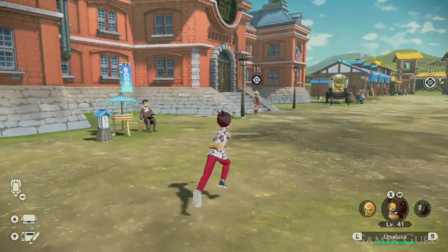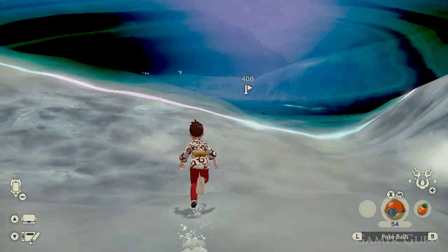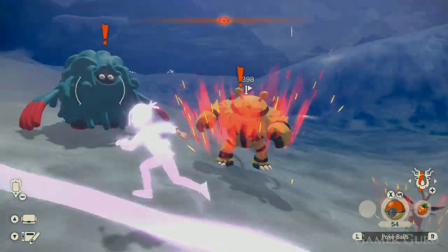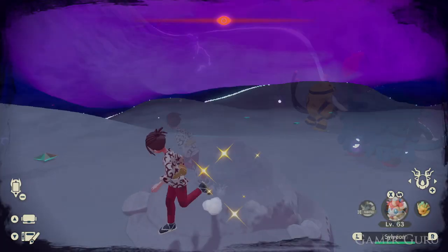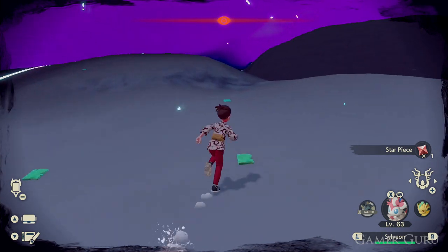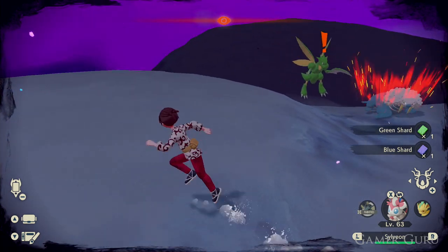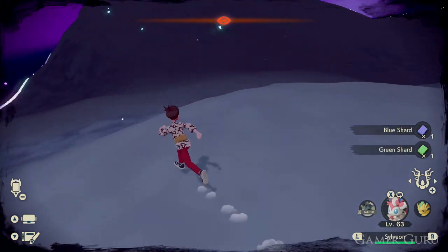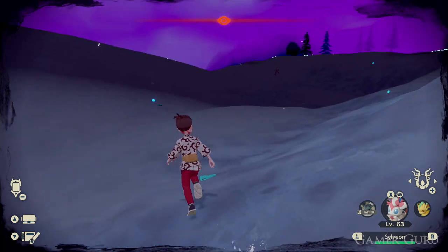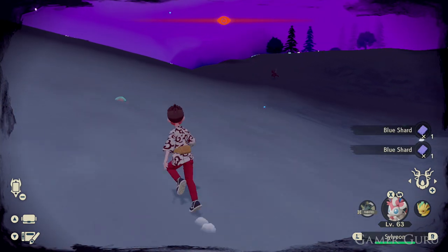Before we end the video, let's talk about the dark distortion zones. Some of you may be asking how do we get them to spawn and how do we activate them? There's no way to precisely force spawn these dark zones, however through experience it does seem like there's a much higher chance of them spawning when we're walking around a region interacting with the environment — gathering materials from rocks and trees, battling Pokémon, fighting alphas. Do this for a while and usually a distortion zone will show up, which you can see with the spiral icon on the map.